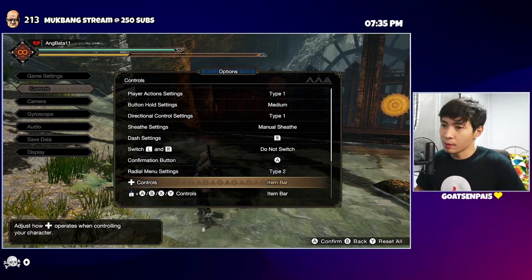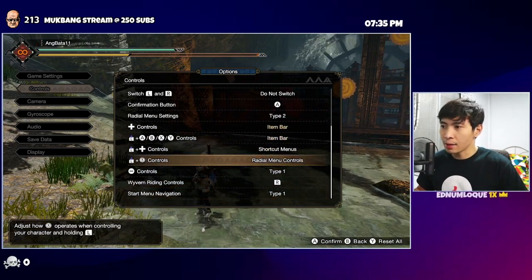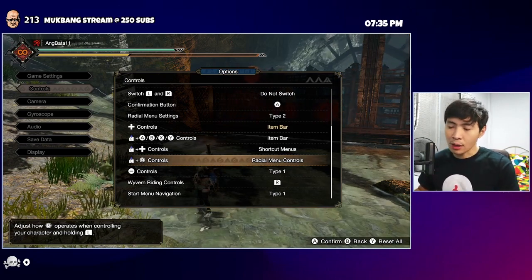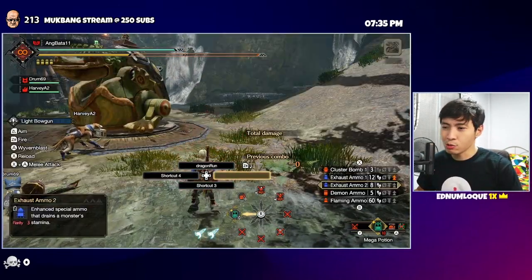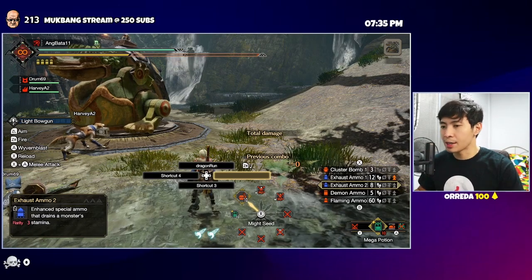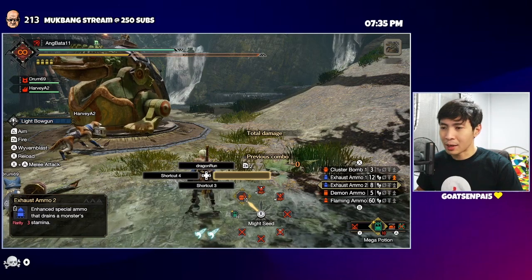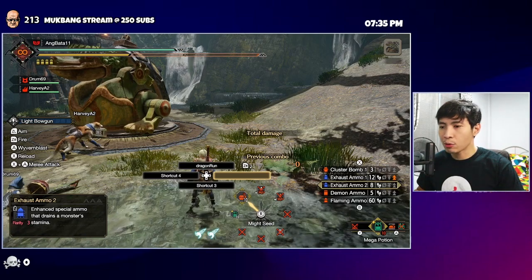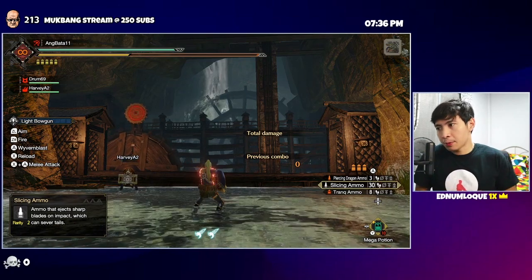Set the controls to item bar and radial menu settings to Type 2. Holding L with the right analog stick activates the radial menu. With Type 2, even if you're pointing at an item like Might Seed, it won't auto-use it — it waits for you to press R3 to confirm, giving you full control.